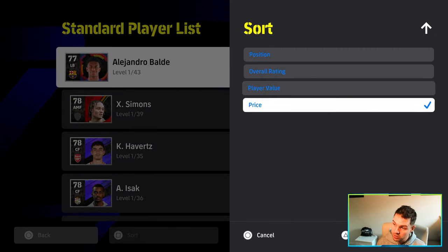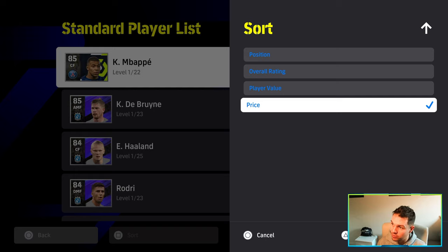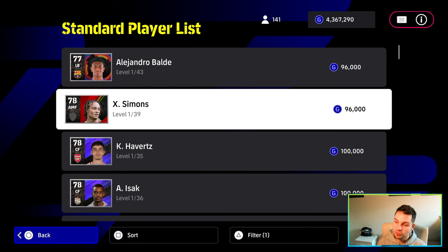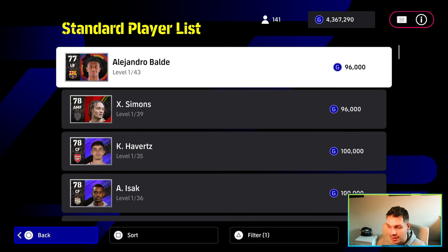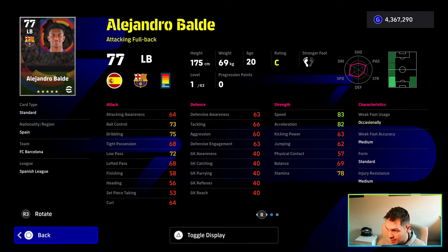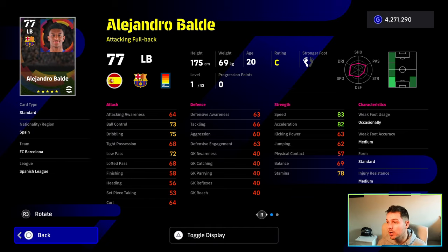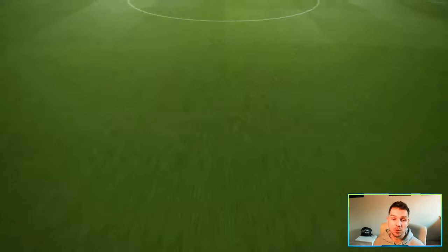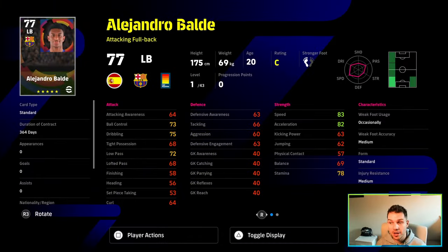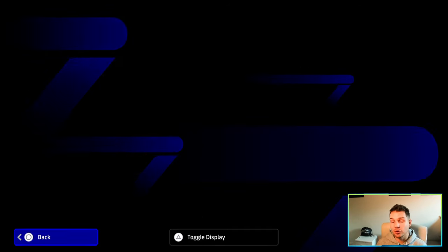Then we're going to sort this — go into sort and we're going to sort it by the cheapest five star. So there's the most expensive five star player, and this is the cheapest. It's going to be Balde or Simmons. For the purposes of this one, we're actually going to use Balde. So what we're going to do is go in here and sign Balde for 96,000, and we're going to sign maybe 10 of them. You can sign as many or as little as you want depending on your GP. Your main role here is to get as many trainer XPs as possible so that you're able to train your players.